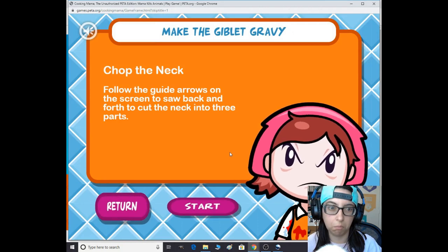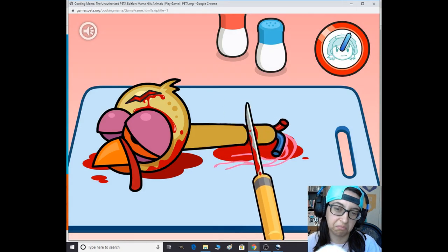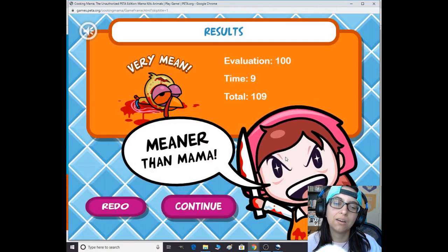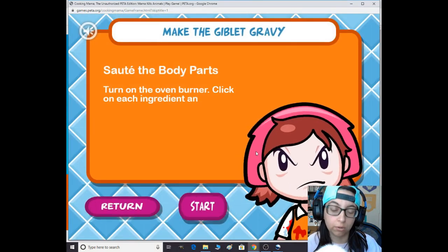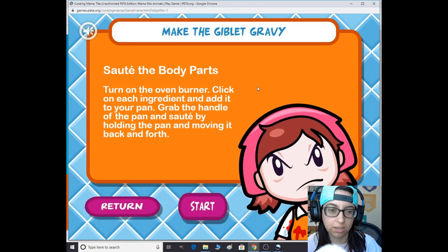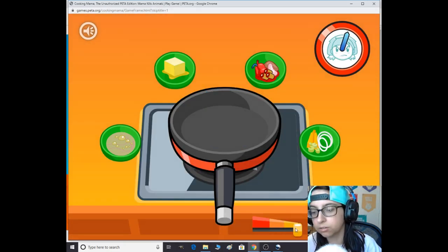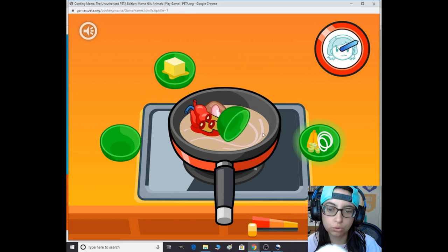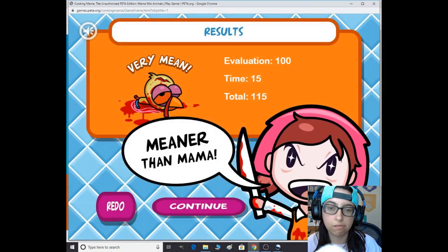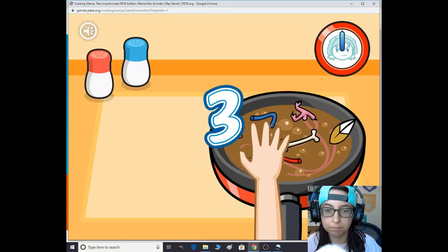We're gonna make gravy — chop the neck, follow the guide. Whoever worked at PETA and thought of this game, holy crap, you need a raise! Next: sauté the body parts — turn the oven burner, click each ingredient, grab the pan, grab the handle, and move it back and forth. This looks so appetizing. I did okay on that one. Now strain the gravy.